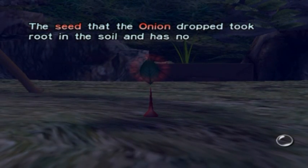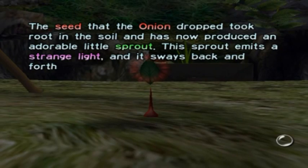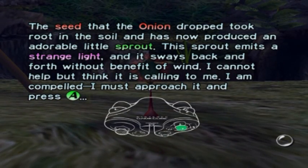The seed that the onion dropped took root in the soil and has now produced an adorable little sprout. This sprout emits a strange light, and it sways back and forth without benefit of wind. I cannot help but think it is calling to me. I am compelled. I must approach it and press the A button.